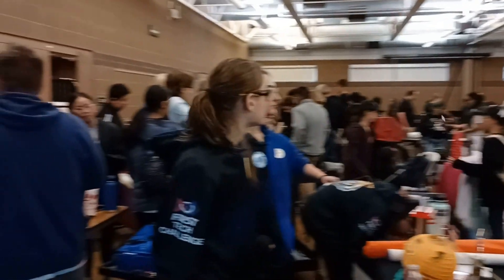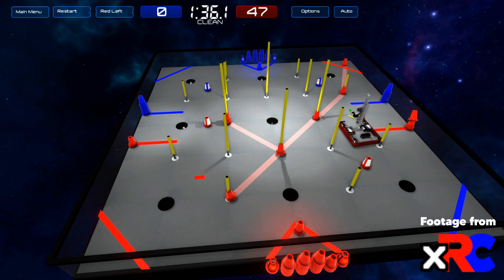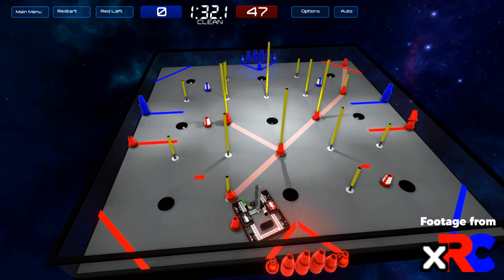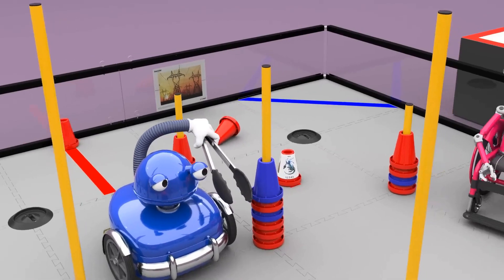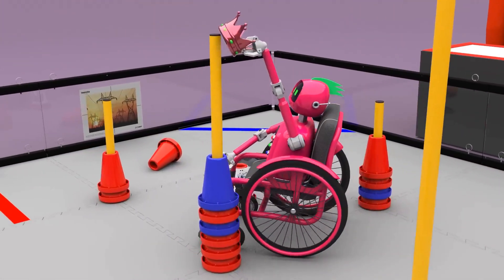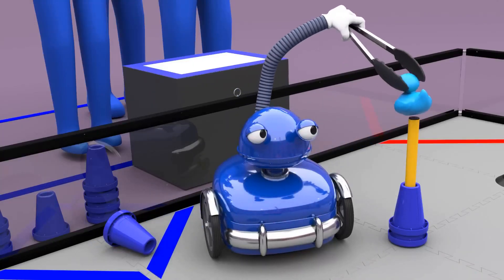We wanted to finish the robot game strong, so we decided to work on a strategy. One of the most important scoring possibilities is to create a circuit. To create a circuit, your alliance must create a line of scored junctions from corner to corner, providing a large bonus at the end of the match if you can keep it. The other alliance can take back scored junctions by placing their cone on top of yours. The only way to make sure a junction is permanently yours is to claim it with a beacon during endgame. Each alliance only has two beacons, so this can be a very valuable resource.